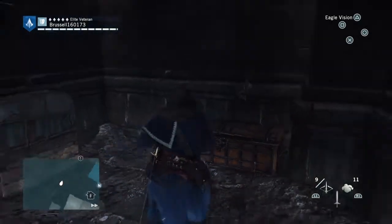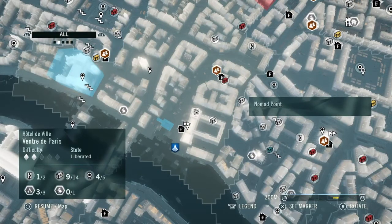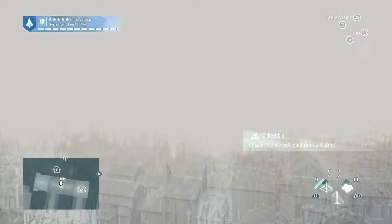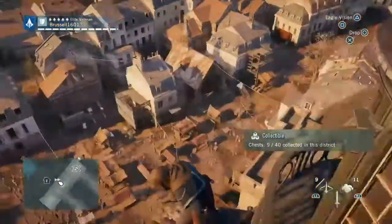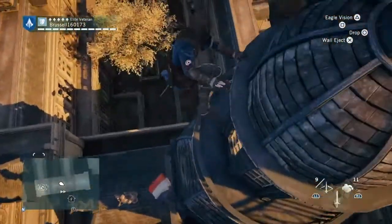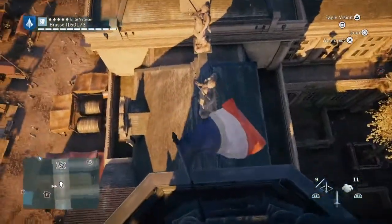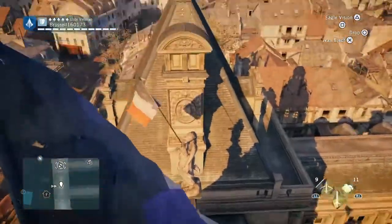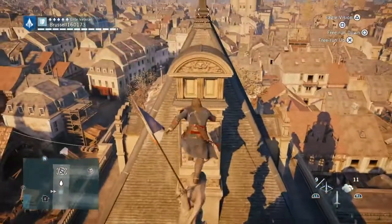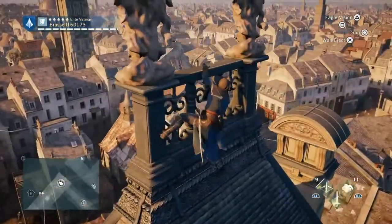The next one is a nomad point. Now, these aren't counted for 100%, but I'm going to get them anyway. Fast travel basically to the top of the building, look down to your right and make your way down if you can. It's quite difficult because you end up climbing back up when you don't mean to. Then jump across these statues and over to here — it's between these next two sets of statues. There it is.